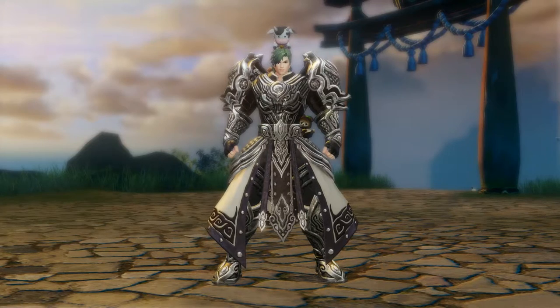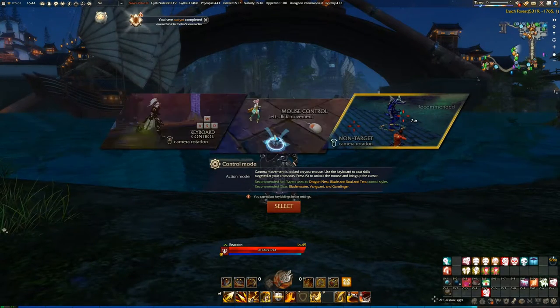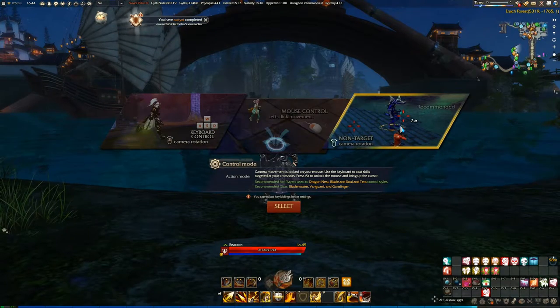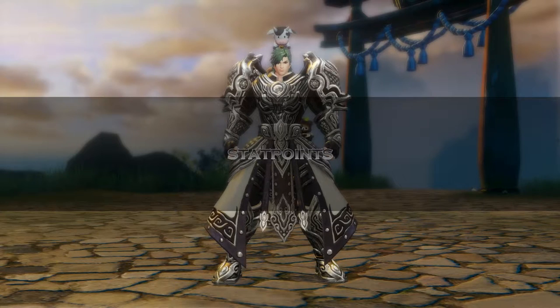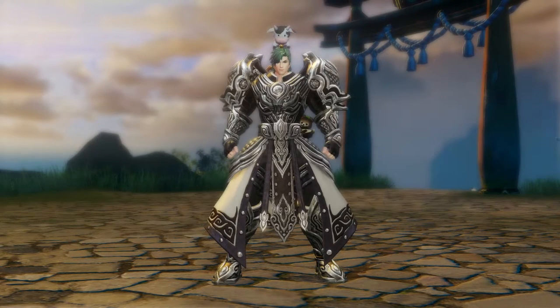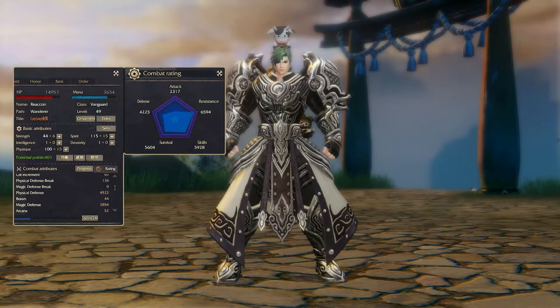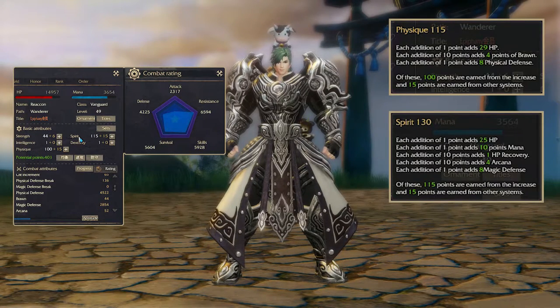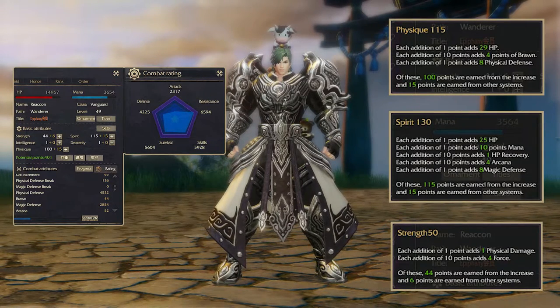First of all, I would recommend using the action mode if you play a vanguard, but of course you can select the mode you personally feel most comfortable with. Let's go on with the status points. There are a few things you need to know about your stat points. You will have two main stats and one substat, which will be Physic and Spirit as main and Strength as sub. You will ignore all the other stats.